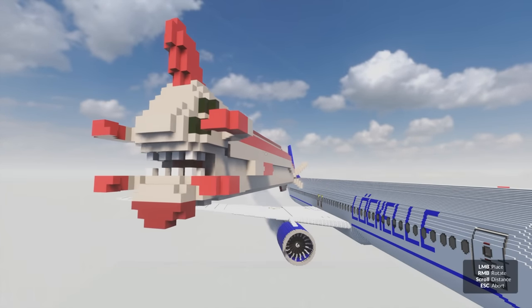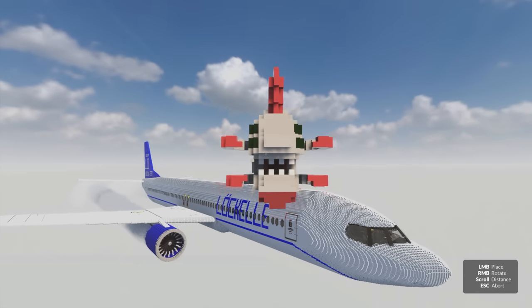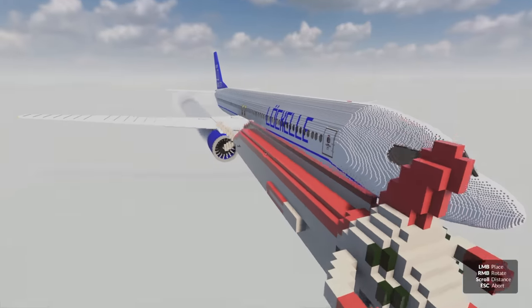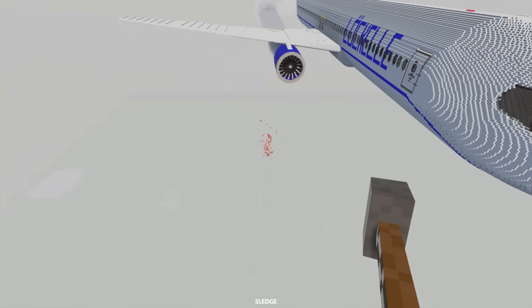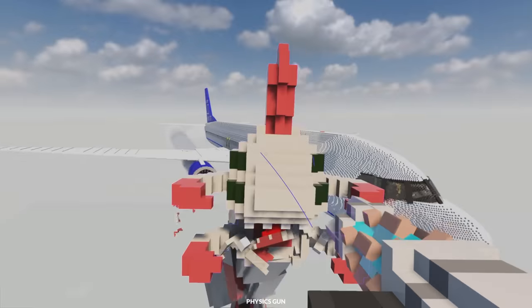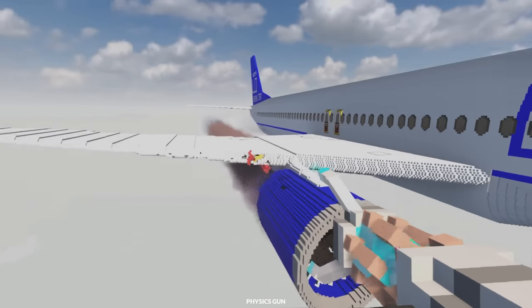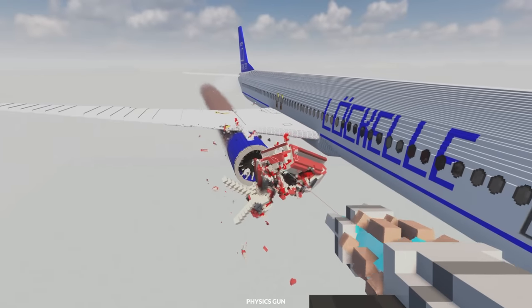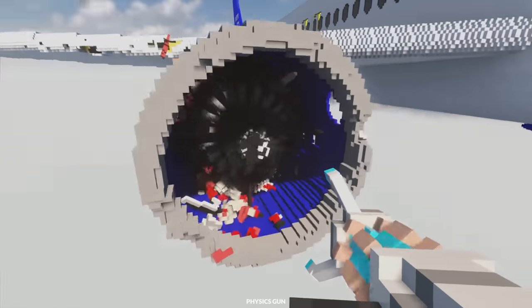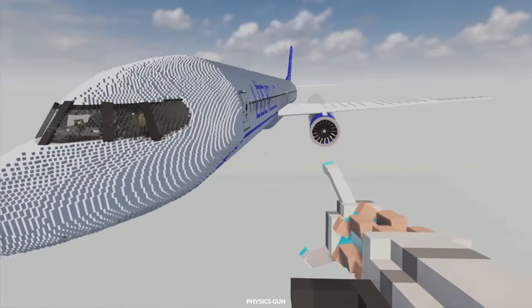My favorite thing about this mod is probably this right here — the Reaper Leviathan. So let's see how well this guy does against a plane engine. He's just crumpled. We might need another Reaper. He's breaking. He got messed up by the engine — but we've done a little bit of damage. Look at the smoke coming out of it. Get into the plane engine. Look at the fire coming out of the engine — it's completely destroyed. The Leviathan is absolutely massive, so it's going to do a lot of damage.